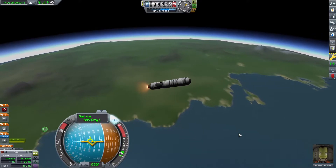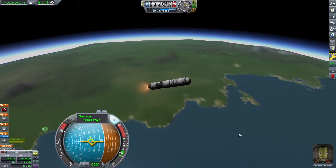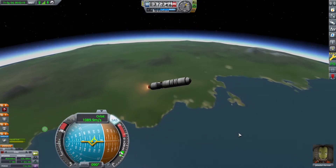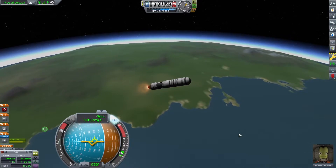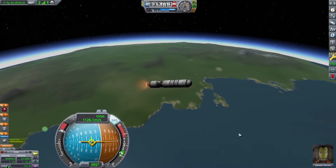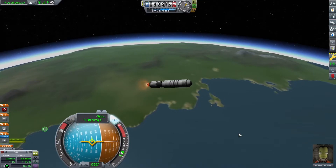Now the tanks that are above the capsule are specifically there to get us to the Moon. The lander itself is stripped down to the bone to get the most out of its fuel, and can actually land from orbit, take off again,